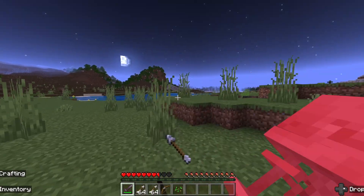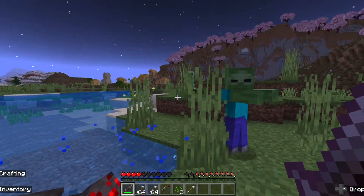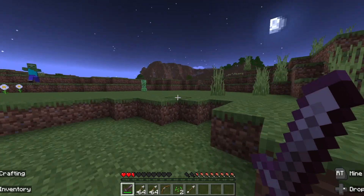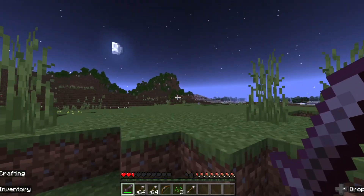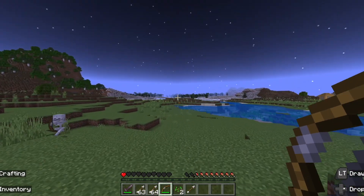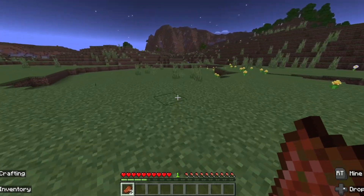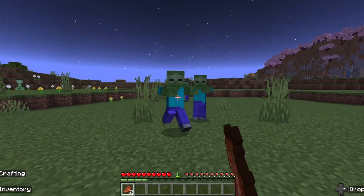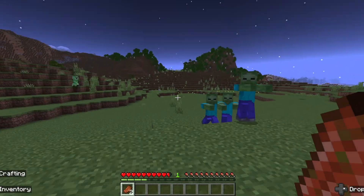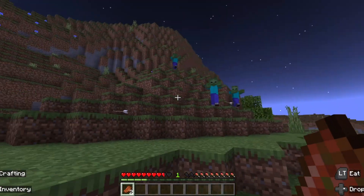Oh, if I get killed by a skeleton. Jeez, they're fast. Oh, this is hard, because I can't outrun them. They don't like water — they need to get in the water. That was scary, oh my gosh, they're so fast. I wonder if there's a way to outmaneuver them. Okay, they don't seem to do very well getting up stuff. This is ridiculous.